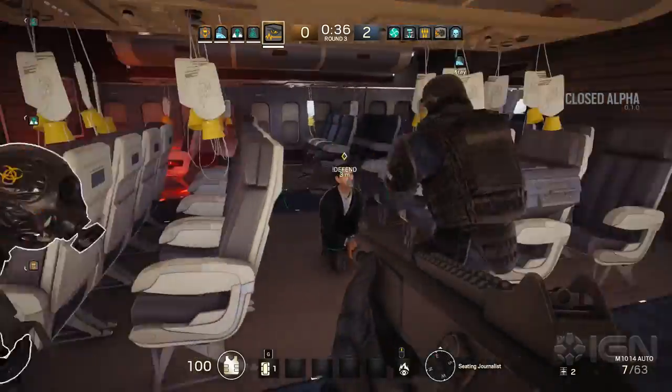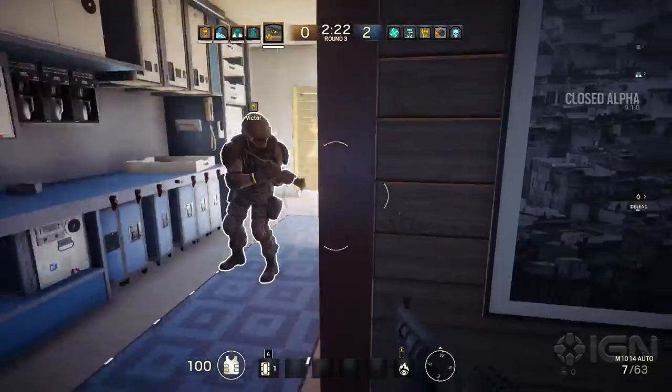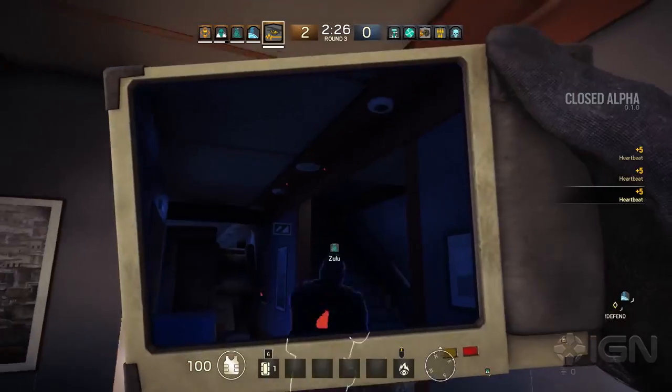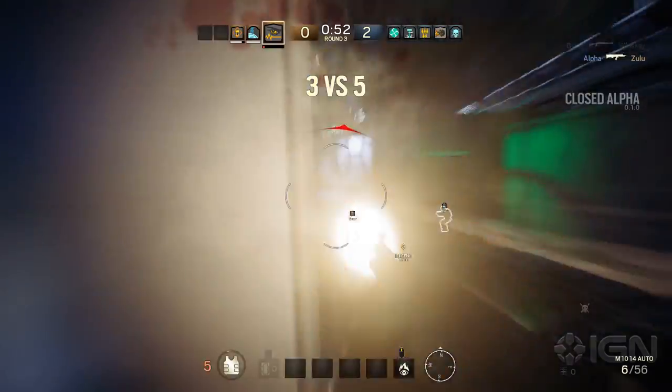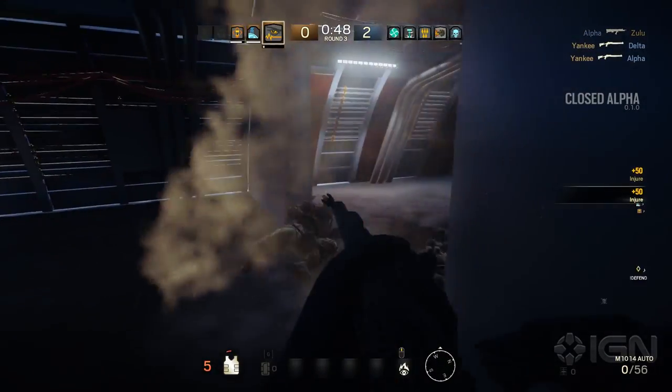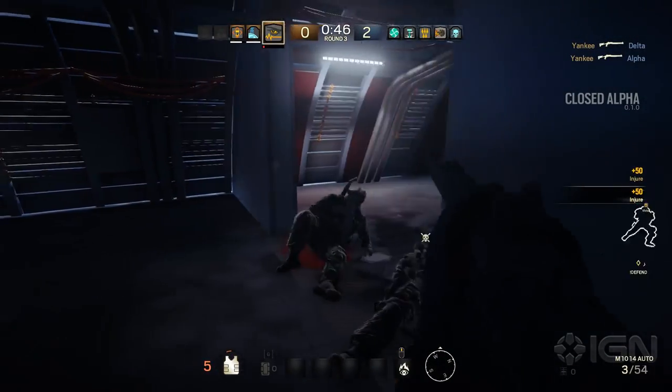Zone C, Journalist Seating, seems extremely vulnerable. There's a stairwell in the back that allows the enemy to flank you from behind. They can do a full frontal assault or they could come in from above. It's difficult to defend, but if you spread out you should have a chance here.